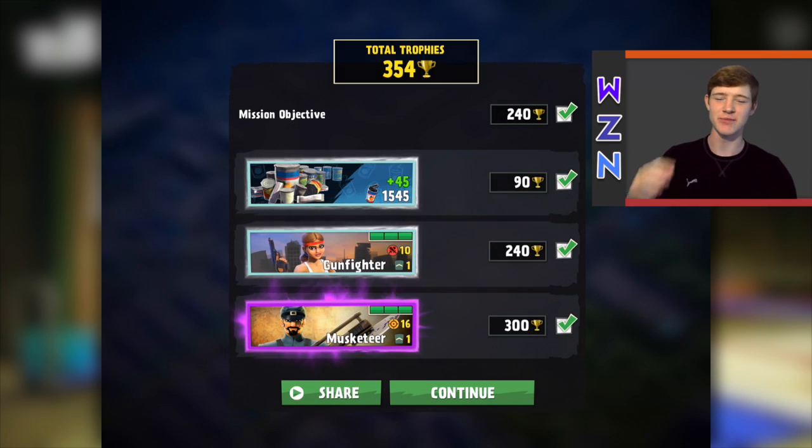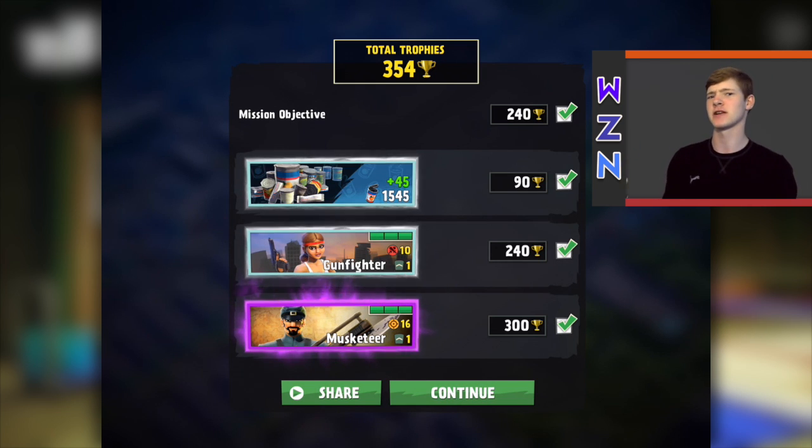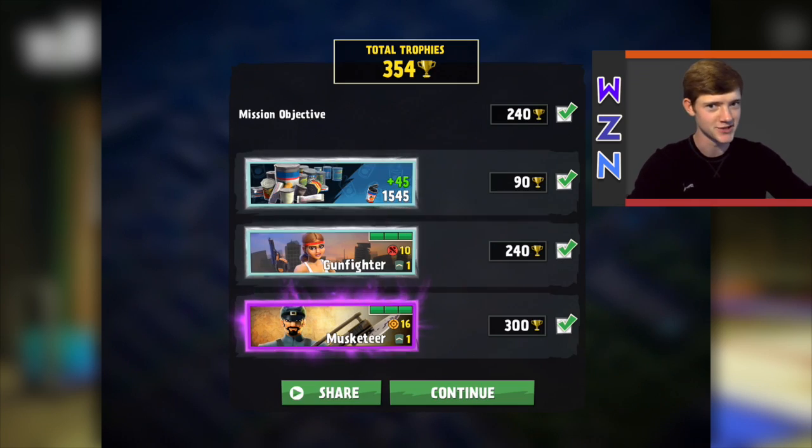Hey guys, what's going on? My name is Joey. Before we get started this episode, I want to show you guys — I picked up a Musketeer on Moscow, random drop, just picked it up. I thought it was kind of cool, so I just want to show you guys that before we get started. So let's head on over to our featured presentation for today.